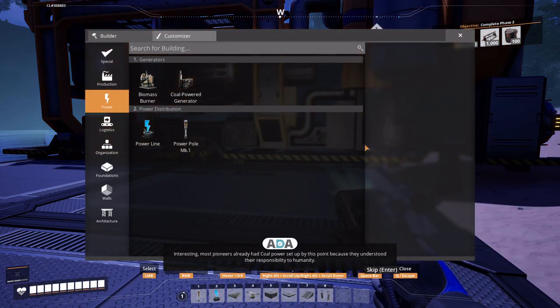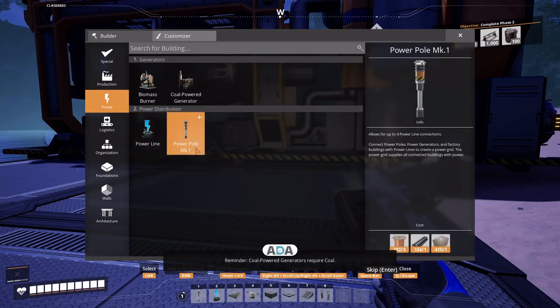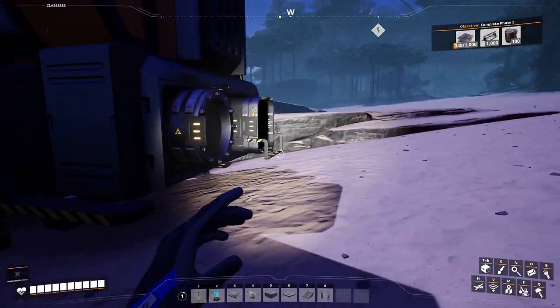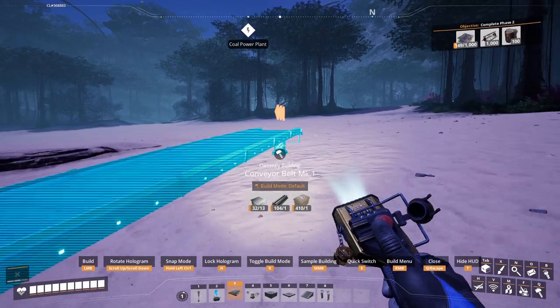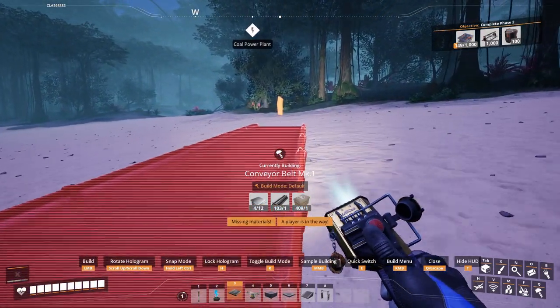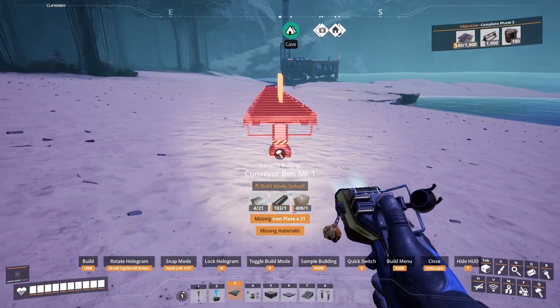Most pioneers already had coal power set up by this point because they understood their responsibility to humanity. Whoa, ADA! Adjusting pioneer attitude metrics. Reminder: coal power generators require coal. No thank you. Let's go ahead and build a conveyor out to the coal. Oh, we're missing iron plates. Oh well.